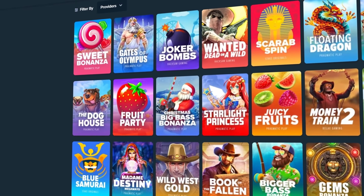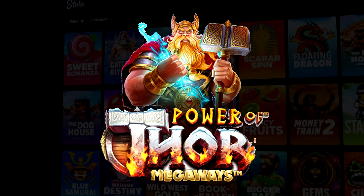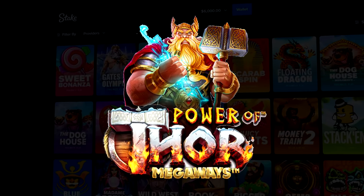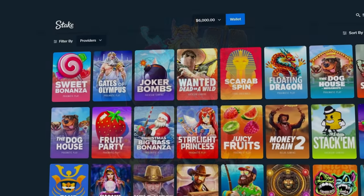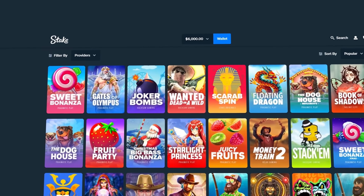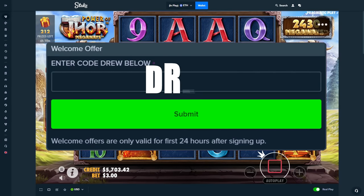Alright, what's up guys! Today we are on Stake, we have 6k in the balance. I don't think I've done a video on this slot before - that is Power of Thor Megaways. I might have done one when it was very new, but this is a gamble slot. We could rip completely without getting any spins, that's how the video could go. I'm gonna start with just doing a three dollar buy.